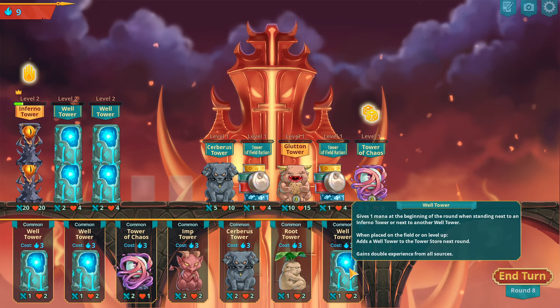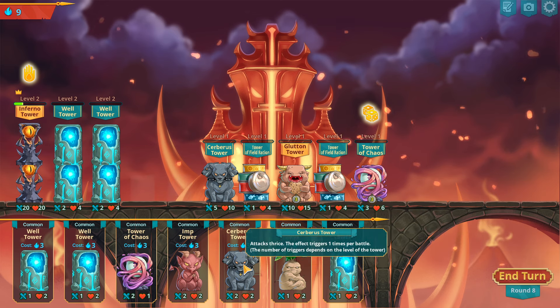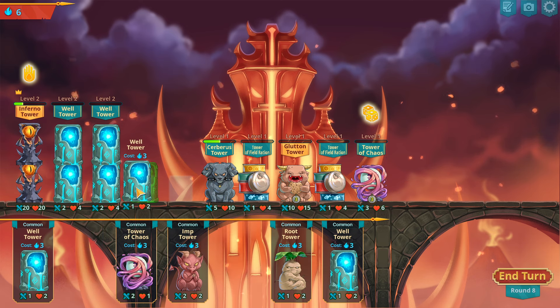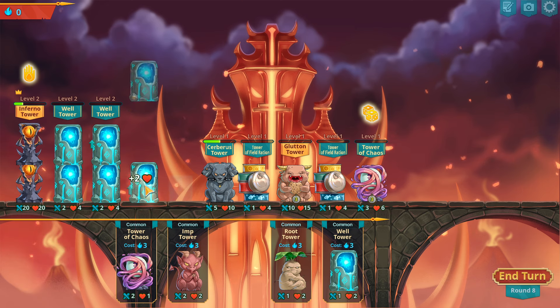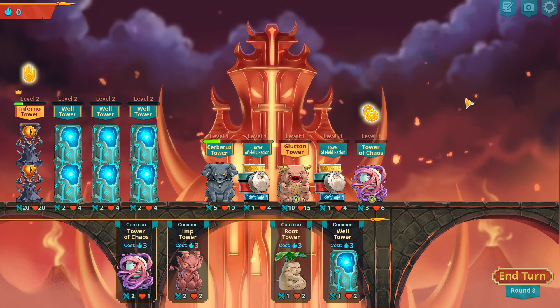So the well tower gives one man at the beginning of the round, just by standing next to an inferno tower or next to another well. And when placed in the field to level up, it adds a well tower and gets double experience from all sources.